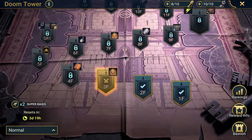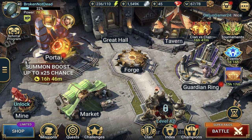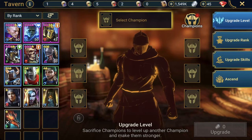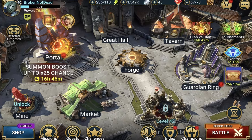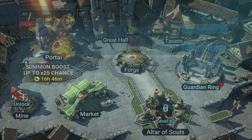I did reach account level 40 this morning, so right now I cannot pass the third floor of Doom Tower. That's also because I just got these guys to five-star so they're pretty much level one or around level ten. I'm working on them and that's going to dictate a lot of how I can take on Doom Tower. I think I should be able to use all the keys and get to around level 10.